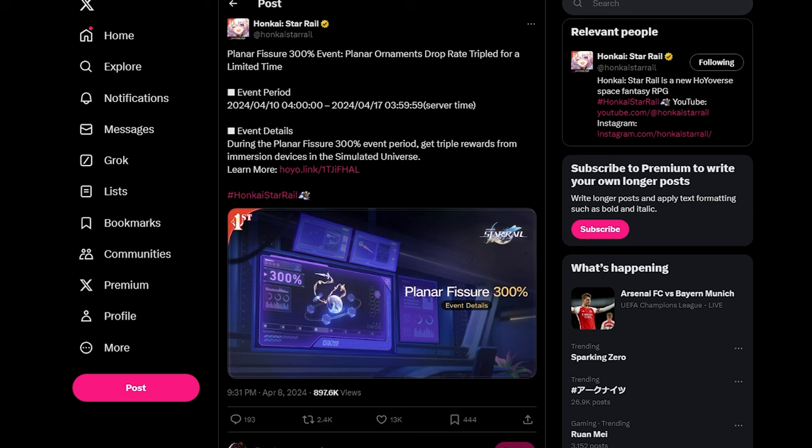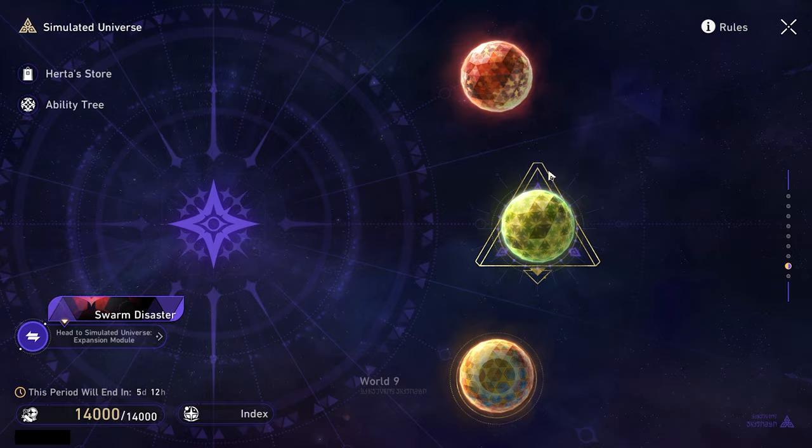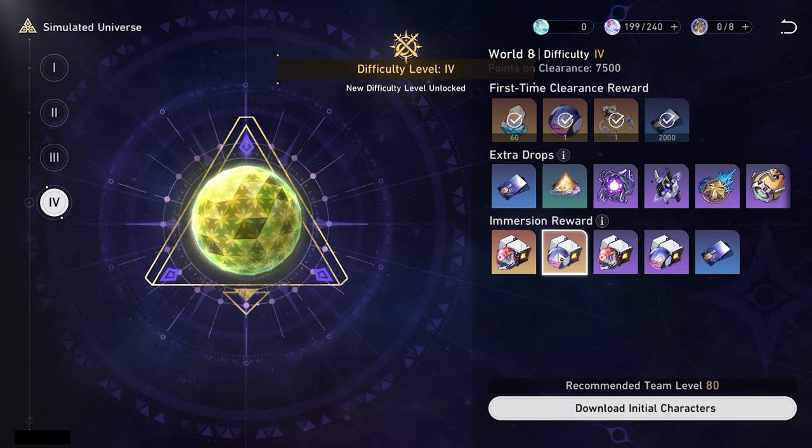I'm sorry if I sound a bit nasally, I am pretty sick. After my birthday I was standing out for a little while, so a little sick, but let's get straight into it. So as we do know, we have World 3 all the way up to World 9. It's going to be a pretty big question of which ones you should be farming, because a lot of relic sets are going to be good for other characters.